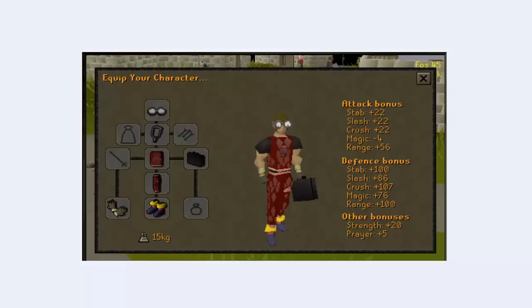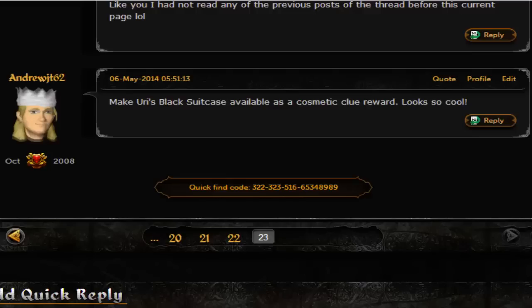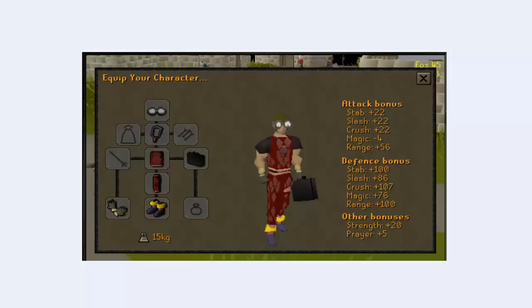See that briefcase he's wearing? This is one of the new Treasure Trail rewards that came out on Thursday. They had a forum thread where they said 'suggest new clue rewards,' and I suggested making Yuri's little briefcase thing available as a cosmetic reward. And what do you know — they actually did it. In the Q&A livestream they showed it off.